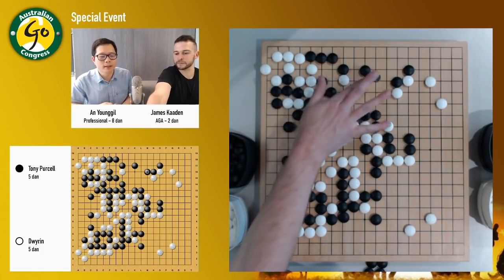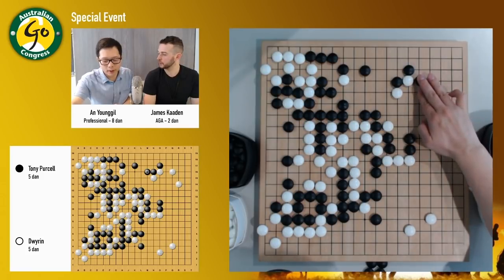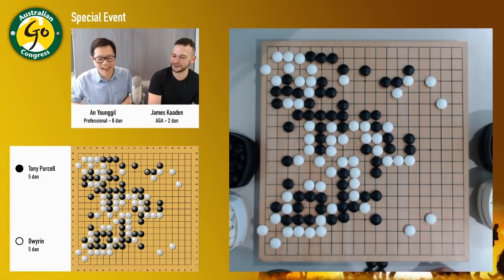What are the time controls? This is 40 minutes, 3 times 40 seconds. Black could also get the corner in this case because they are super strong. Black is very thick. Don't worry James — if Josh is losing, he'll just keep saying 'we're fine' until he realizes he's losing. Anyway, it looks like Tony is quite comfortable.